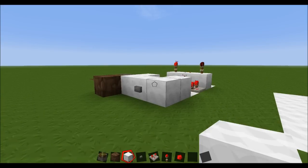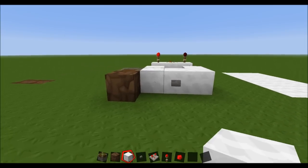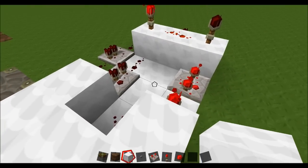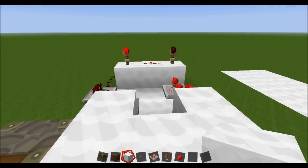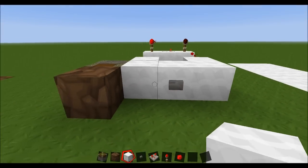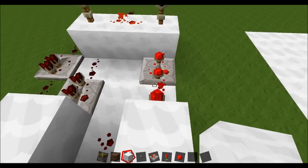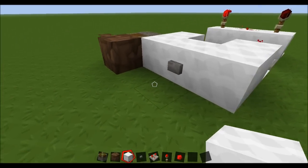Hello everyone, CivicDude here, and I just want to bring you guys a quick tutorial on a single pulse generator. This is not my original design, but I did take and compact this design a little bit. So we have a 3 by 6 single pulse generator. It utilizes an AND gate, one NOT gate, and some repeaters to get this result.